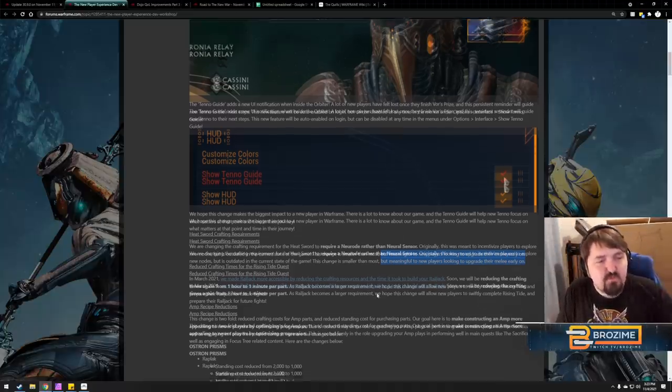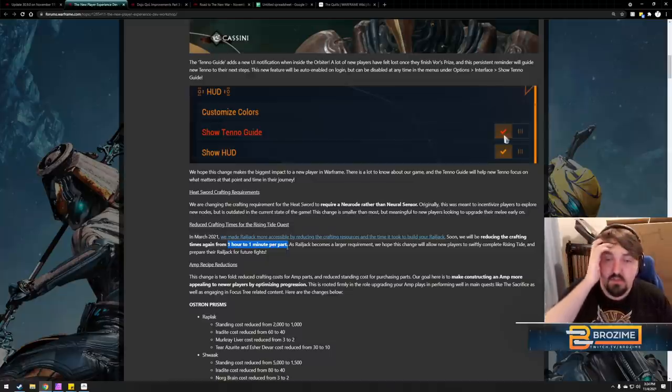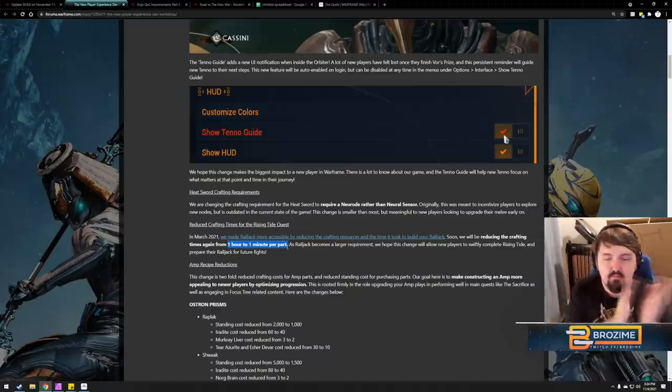Reduced crafting times for the Rising Tide quest — Railjack parts are going from one hour to one minute per part. Having just gone through this grind on the free-to-play account, the resource requirements felt very reasonable and I had a good time. The most annoying part was waiting an hour per part across multiple stages of the quest. Changing it to one minute means you can just do the quest, get your Railjack, and get going — that's going to be stellar.